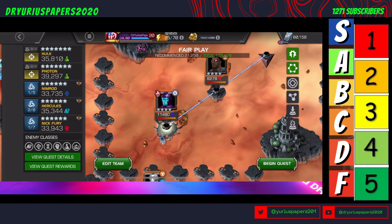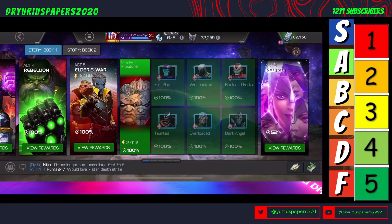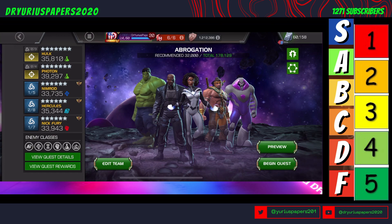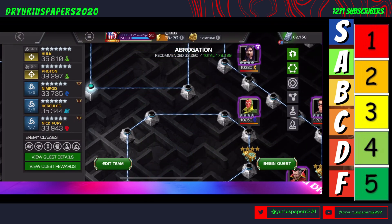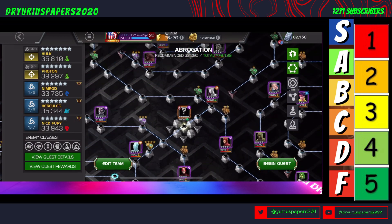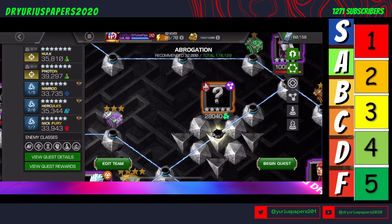Let's take a look at the Collector. The last quest is in Collector Bound, Chapter 2. Those champs in here are somewhere between 9,000 to 11,000, and here's the Collector at 28,000. He has Tenacity on him, which means he's going to shrug off debuffs pretty fast, so you're going to have to be able to deal with that.